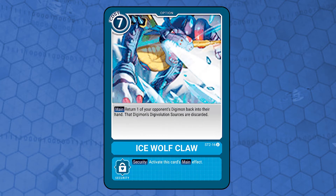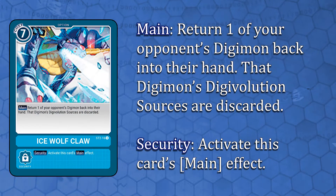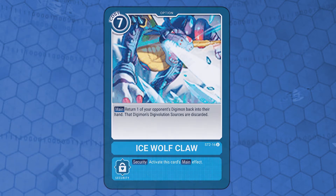Ice Wolfclaw. Option card costs 7 with the effect. Main: return 1 of your opponent's Digimon back to their hand — that Digimon's Digivolution sources are discarded. Security effect: activate this card's main effect. This deck's main removal. It doesn't destroy the opponent's Digimon but returns it to the hand, which can force them to pay the cost again to replay the card.